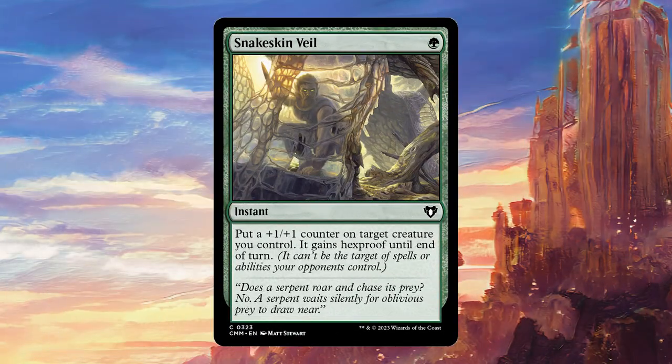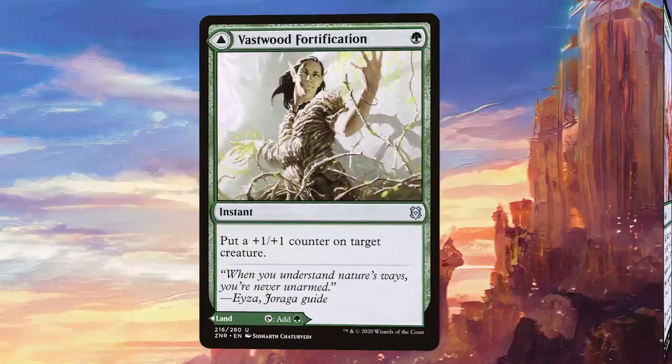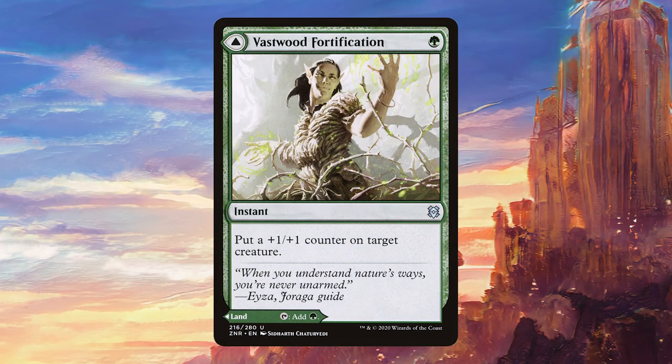Inspiring Call should help to protect our board a little bit whilst drawing us some cards. Invigorate is really good if we want to try to go off and win a game with a big turn — we can just play it for free basically and give Agatha +4/+4, and it doesn't really matter if someone's gaining three life because hopefully we're going to deal so much damage with activated abilities that it doesn't matter. Snakeskin Veil is also a great protection effect because it can protect Agatha whilst also growing her, which is all that we could ask for in a spell like this. Tiffa's Stand does something similar but it's really only until end of turn, so again we really want to use it if we're going to try to go off and win the game on the spot. And Vastwood Fortification doubles up as a land but it can also just put a counter on Agatha in a pinch.